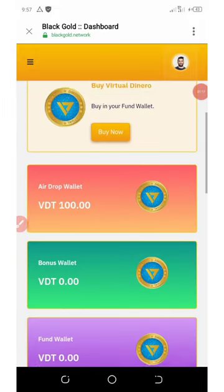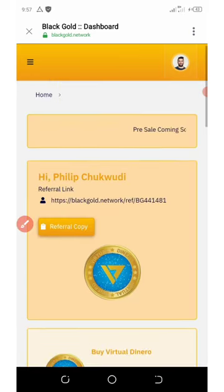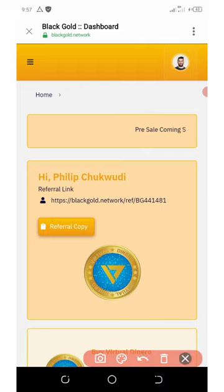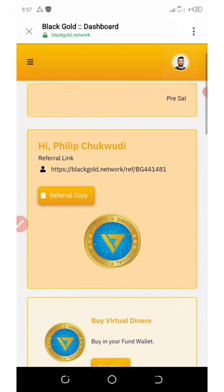I'm here on my dashboard and you can see that I got my airdrop of 100 coins. If you go up right here, you'll see your invitation link. You can earn more by sharing your link on social media and get up to 20 coins per referral. The referral program is unlimited, so you can earn unlimited referral earnings.